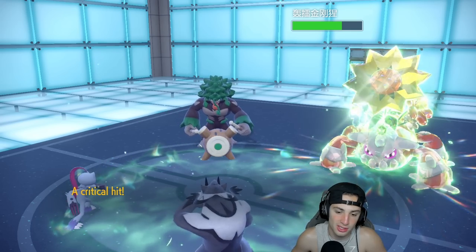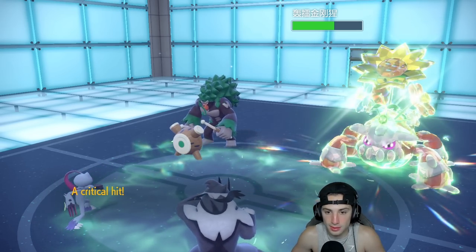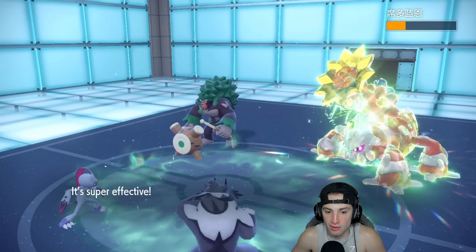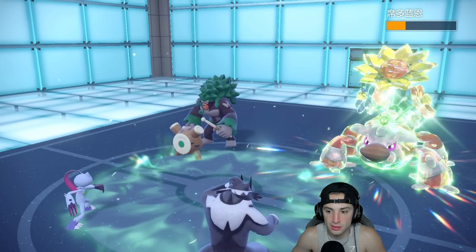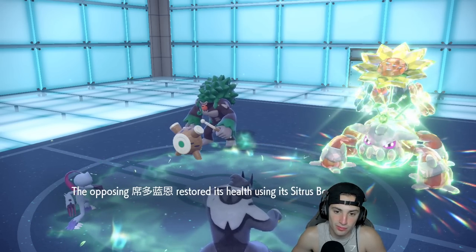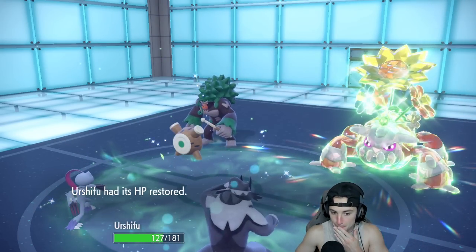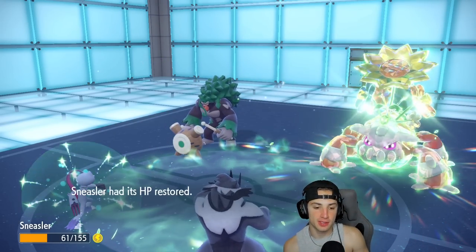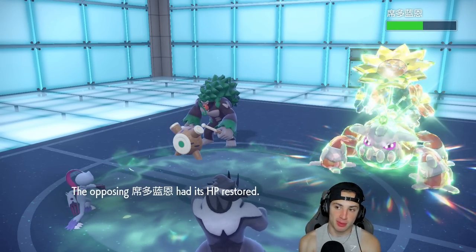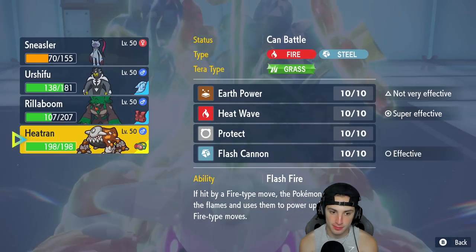Surging Strikes is going to fly and I gotta hope Dire Claw can actually KO Heatran — it might not because Surging Strikes is rough. Dire Claw flies through and we get a status condition! Heatran berries up, and they go for a Fire move. I can hard swap back to my Rillaboom — another Dire Claw should be able to finish off Heatran. I could also go into my own Heatran given the typing matchup.